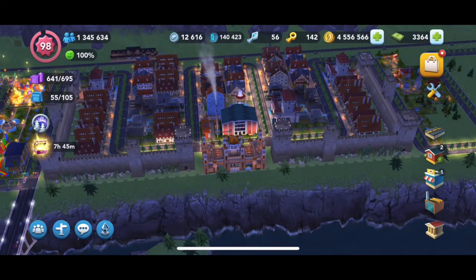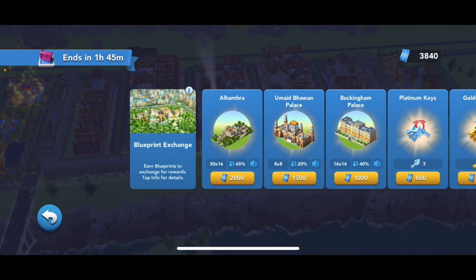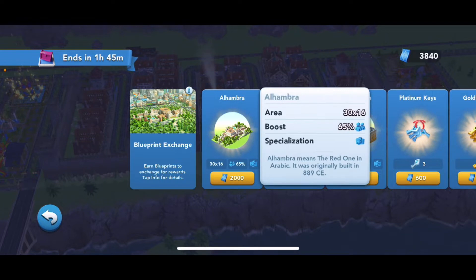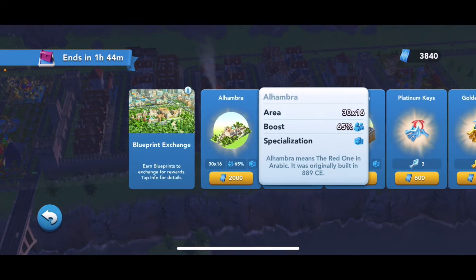The last building I'm gonna buy is the Alhambra. I think this building is in Israel in the real world and it looks really, really old — it was originally built in 89 CE, so this building is like 1,200 years old.